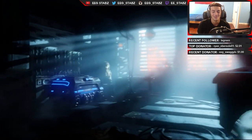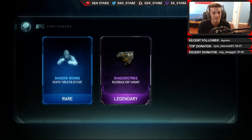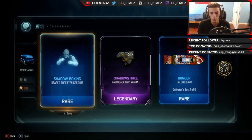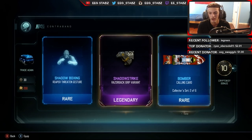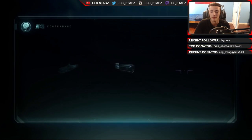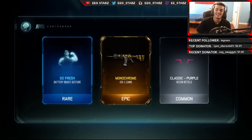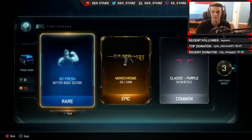The RSA - you guys are definitely gonna be seeing a video on that. Shadow Boxing Reaper - that actually looks pretty cool. That variant actually looks not that bad. I don't know if we're gonna be able to top that. I saw a yellow - Monochrome on the ICR. If that was another gun I was gonna start flipping out.